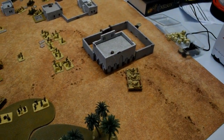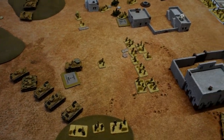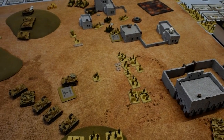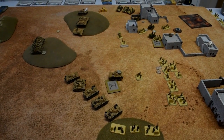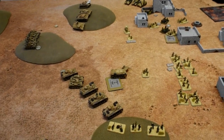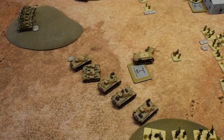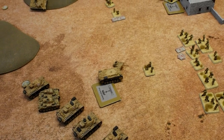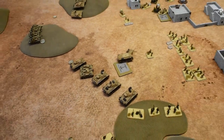British turn four movement: the Honeys and Grants come on, moving around. The third platoon unit leader moves up to enable an assault, though the other troops are not keen — had they passed their Follow Mes earlier they'd be in a better position. British shooting can be summarized as an own goal: the Grants fire and score two hits, but Tom assigns the hit to the only model he can assault — and that's the only kill the Grants, Honeys, and six pounders manage between them. One bailed tank, and we go into German turn five.